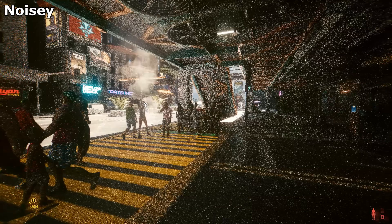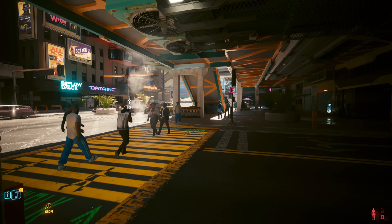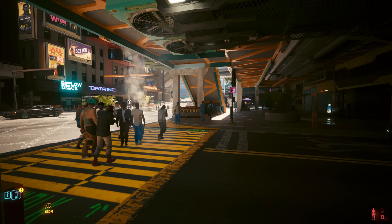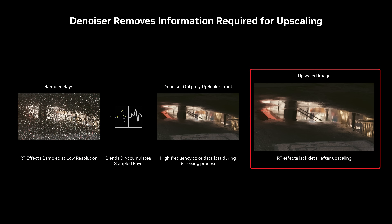I tried blurring the image and then sharpening it again, but the more I changed it the worse it looked. I tried running it through some more advanced denoising programs and got better results, but it was still far from perfect. So when you see what Cyberpunk can do with the image, it's pretty impressive. This is the result of several hand-tuned denoisers, the result of which is then run through DLSS to upscale the image. But what if there's an even better way?